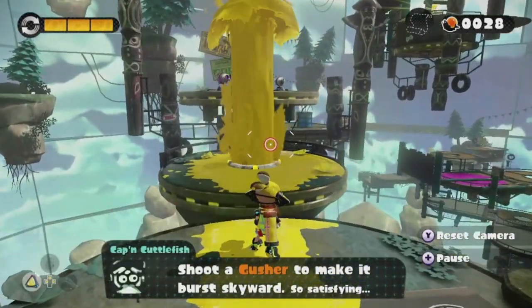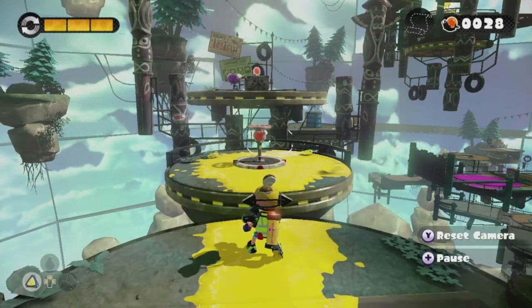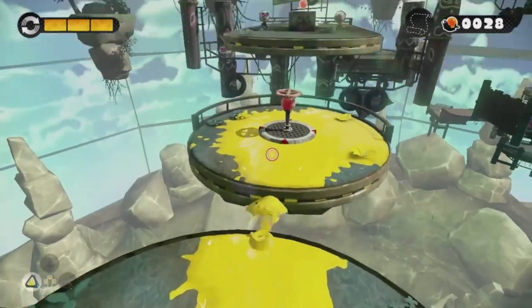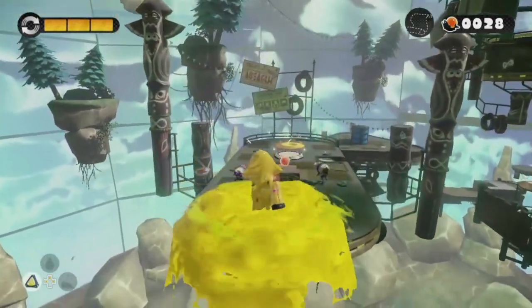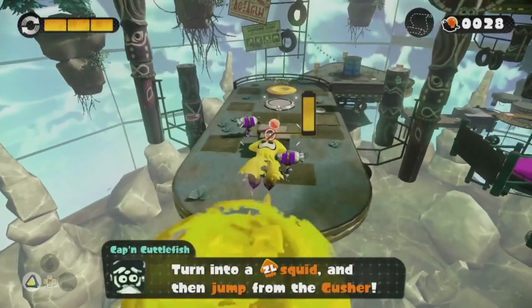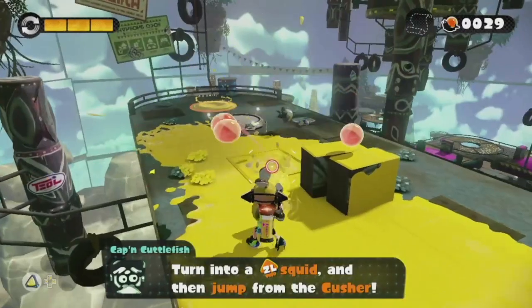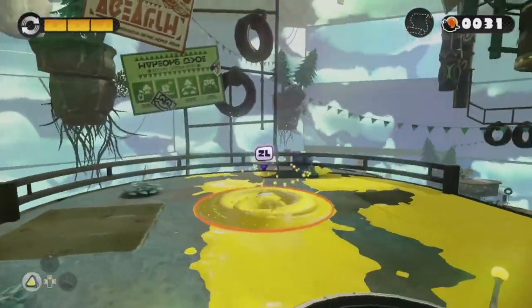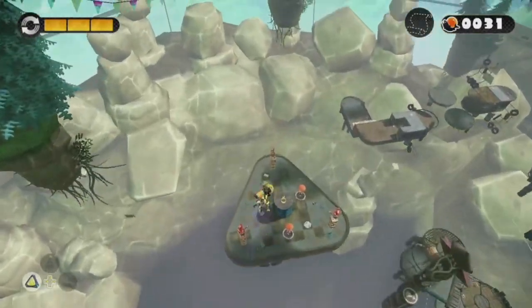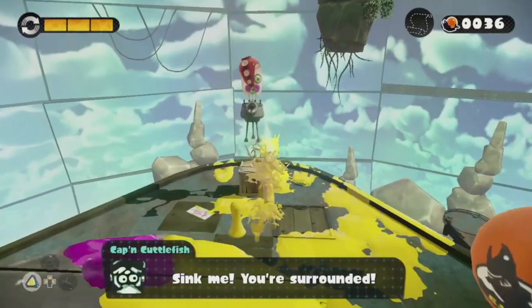Take the gushers to the skies and shoot the gusher to make a burst skyward. So satisfying! If you see these things here, these are gushers — just geysers that you can ride up. You can turn into a squid and jump off on this gusher. I don't even call them geysers, even though that's not what their names are — they're gushers. Like, you know, fruit gushers. You know that candy you had as a kid? I love fruit gushers!